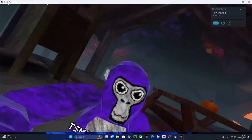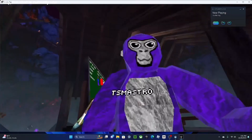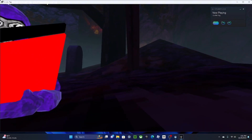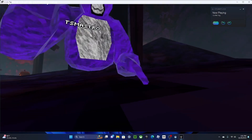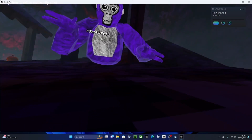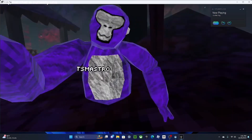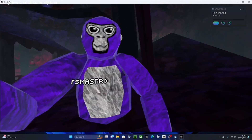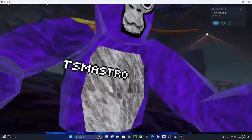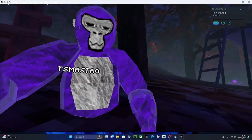First one is leave lobby — it leaves the lobby. Next, platforms. There are custom platforms. His name is Void, he has a Discord — I might put it in the description. He made these platforms from scratch.